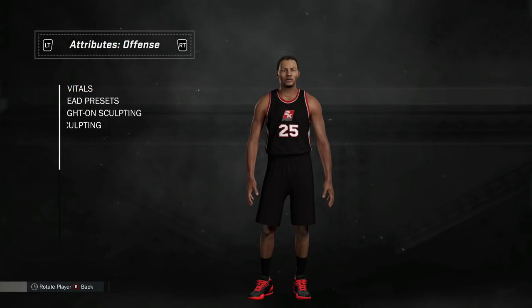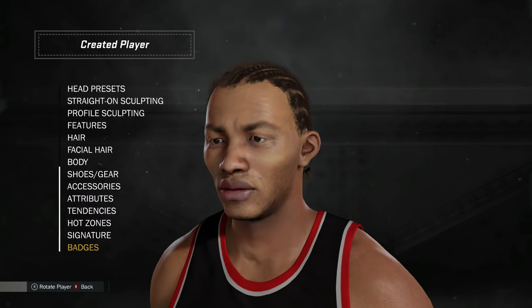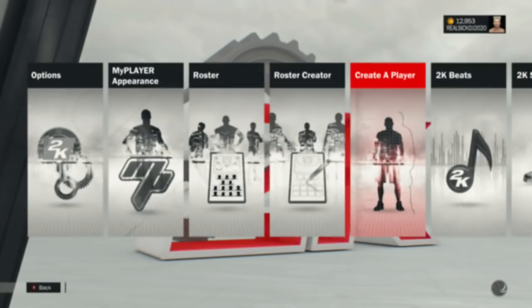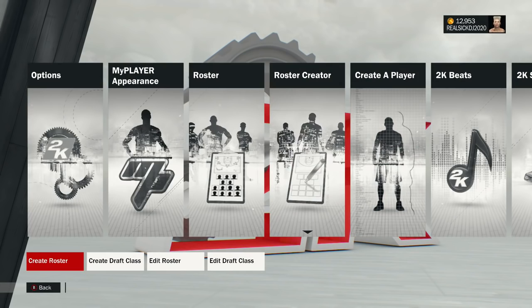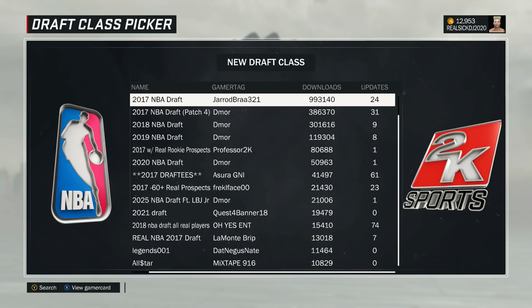It's a glitch where you can transfer your creative player to a MyCareer mode — it's a transfer glitch, bro. Like, you can make a dude and he can transfer over into your MyCareer dude. So I'm gonna show you this glitch. All you need to do to make him 99 is just boost all his attributes, put all the badges, everything — just max him out. And then you wanna create a draft class.